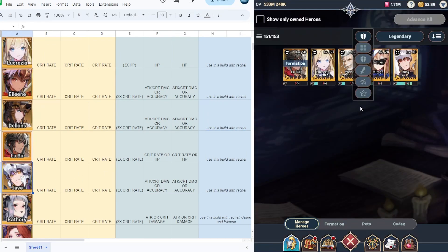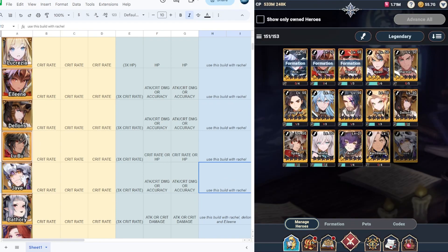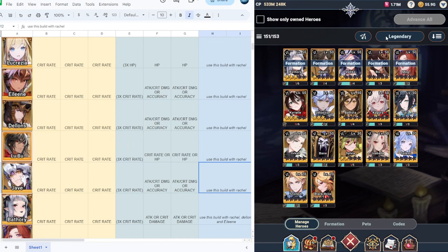Next we have Jave. Jave increases the attack speed of all units — level 5 Gale increases attack speed by 20%. I would suggest full crit rate on Jave from level 1 to 45. At one star, full crit rate is still viable, and at five stars you can add attack and crit damage, or combine crit rate with crit damage. Use this build together with racial.